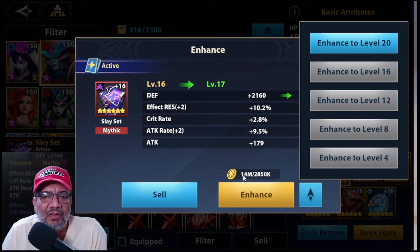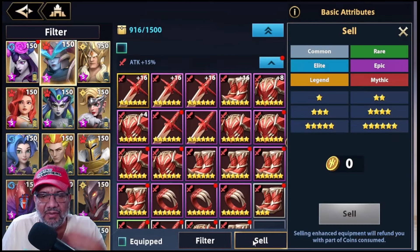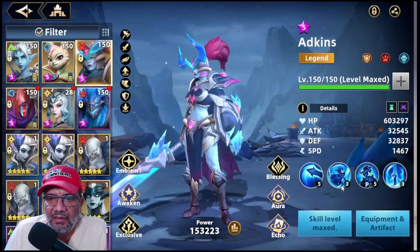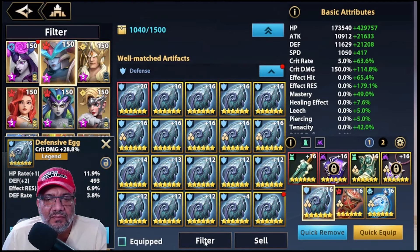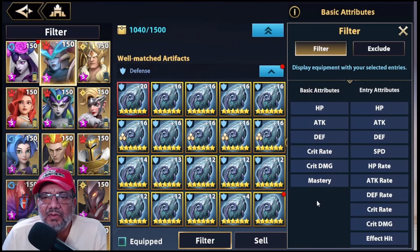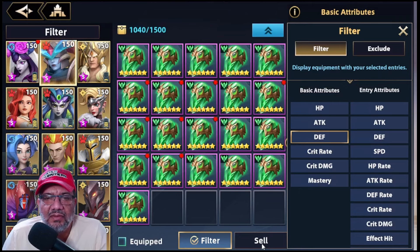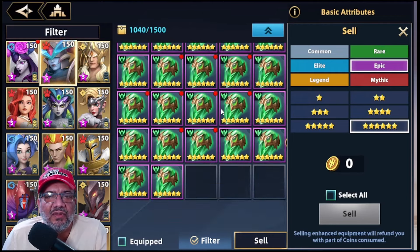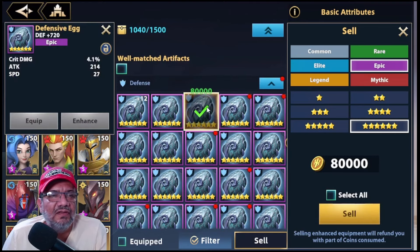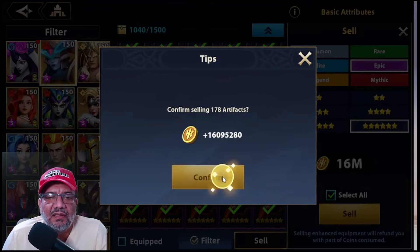Sobre todo porque este tuvo un rol de efe resist tan importante. Entonces, por ejemplo, este todavía tenemos que subirlo y tenemos que rezar para que nos caiga efe resist. Vamos a ver si podemos subirlo. No tenemos todavía suficiente. Vamos a ver qué podemos hacer aquí. Vamos a vender, ya no sé ni qué vender. Vamos a meternos aquí y filtramos por defensa. Yo sé que esto va a ser doloroso, pero todo lo que sea épico de defensa lo vamos a vender. 16 millones le estamos metiendo aquí. ¡Qué dolor!